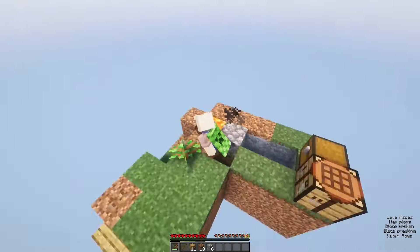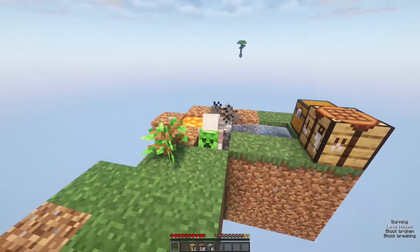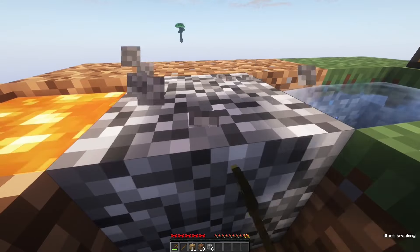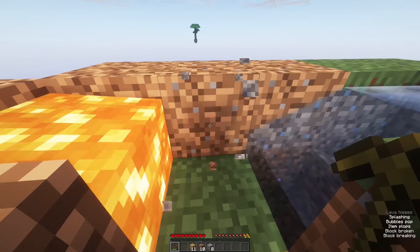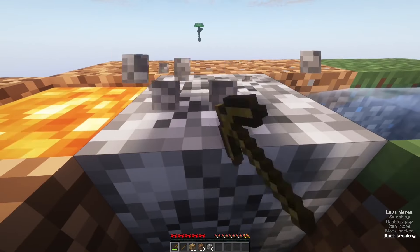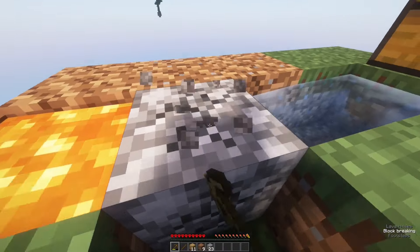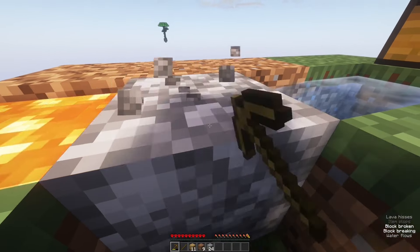Whilst I'm mining all this cobblestone, I do have three objectives for this video, and it could end up making this hardcore world a potential series. Goal number one: I want to get a tree farm and an infinite source of wood. Goal number two: I want to create a cobblestone farm and an infinite source of cobblestone. And goal number three: I just want to survive. As this is the start of a potential brand new series on the channel, make sure to subscribe if you want to see an episode two.